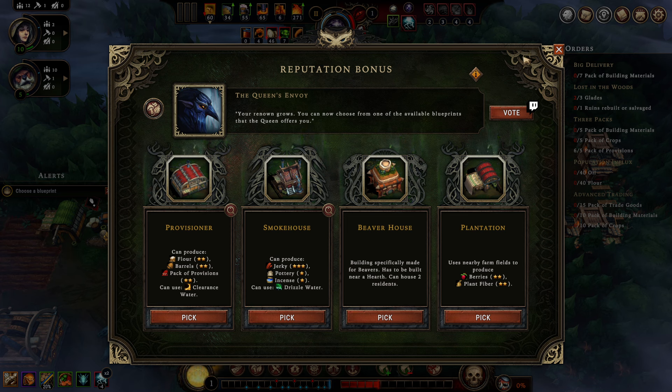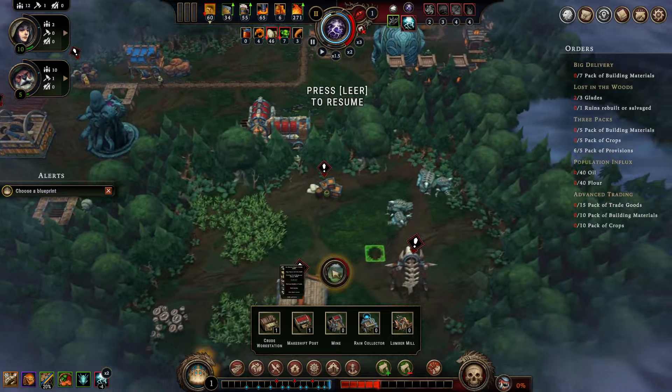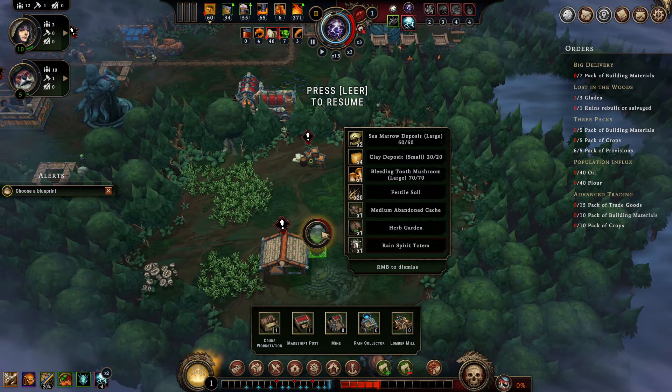Haven't fully decided yet where to go with that. I'm quite tempted in several directions but I think I am very inclined to pick up the provisioner, as this will yield us flour which will help us out a lot.